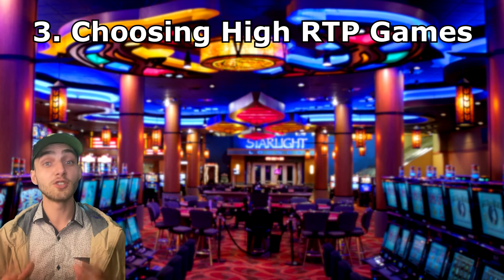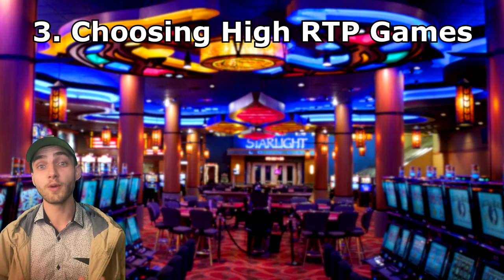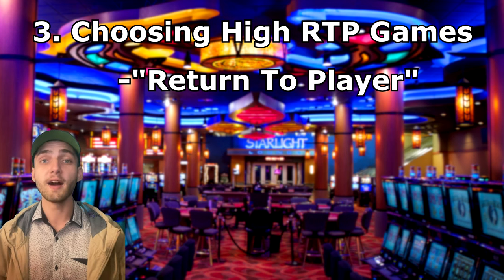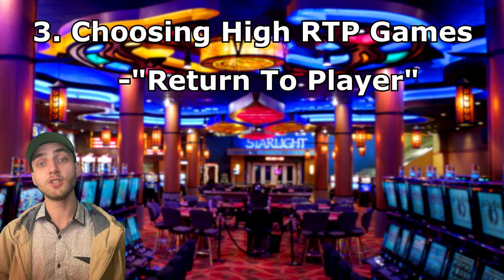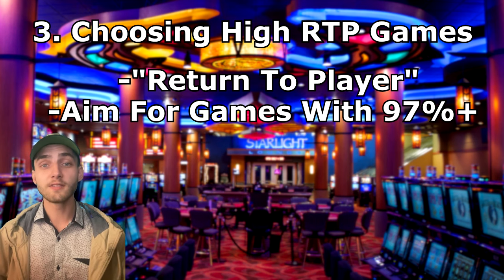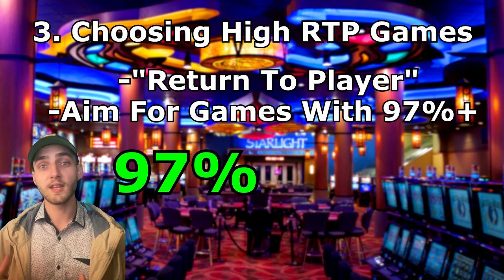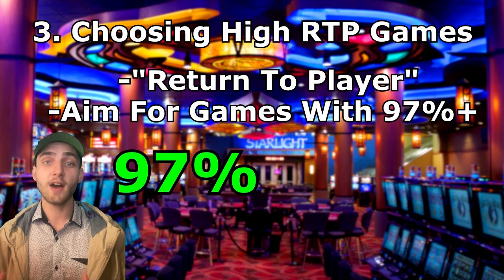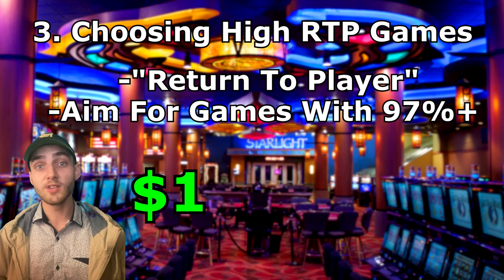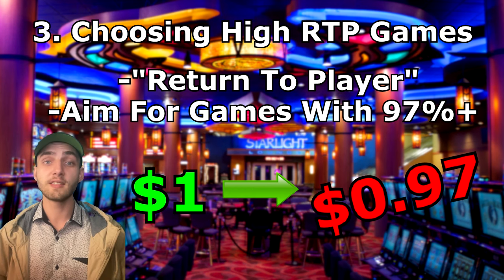The next step is to specifically choose a slot machine with a high RTP. RTP stands for return to player and it informs you on how much you can expect to get back every time that you bet. For example, a slot machine with a 97% RTP means that the house edge is 3% — so for every $1 bet you place, you can expect to receive 97 cents back.